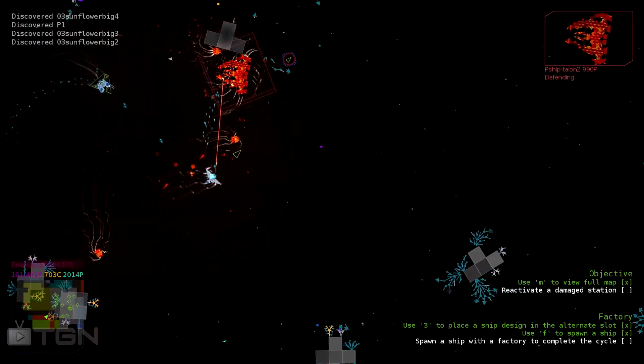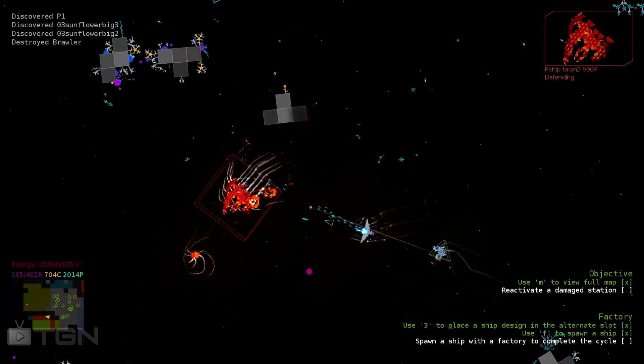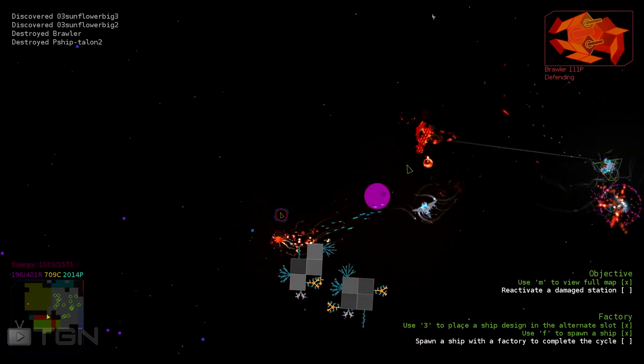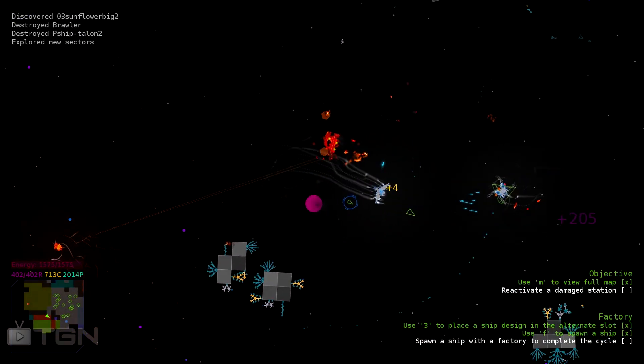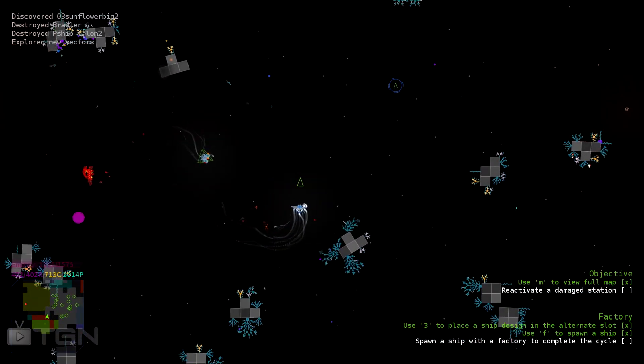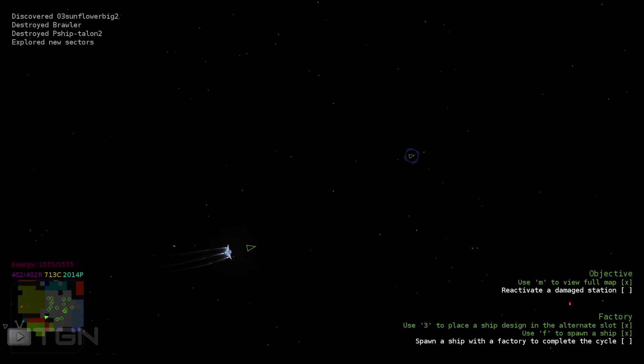Look at this big one here. Let's try to be efficient. I have no real hope to kill this guy I think. Oh, maybe I do. Nice. Let's leave. I don't have more space - I need to bring this back. 400 points. So where is my base? I think I need to repair a base in the mission, and I need to find one which is in trouble.